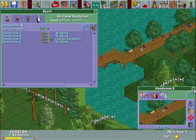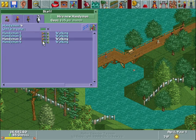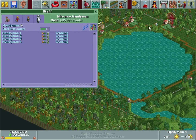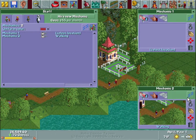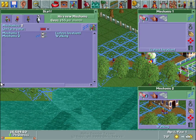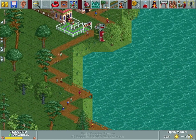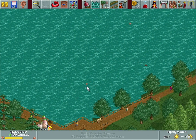We'll give these guys specific footpaths later, but for now I have way too much walkway for my handymen to cover — four people is way too few for all of this. For our mechanics though, we'll hire two and give them specific walkways. We need to make sure every ride we build, we come back and make sure they still cover their respective areas — so that guy's covering those, mechanic one, he's number one.